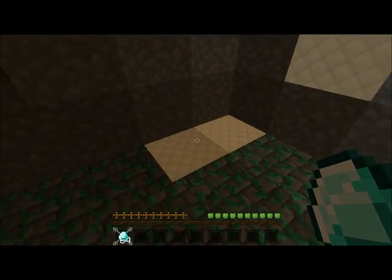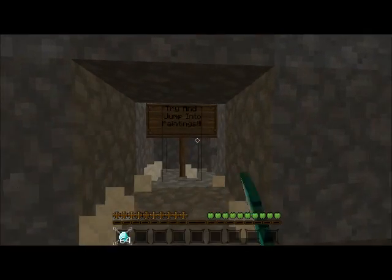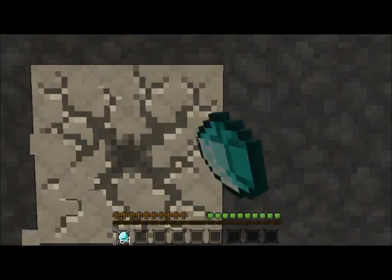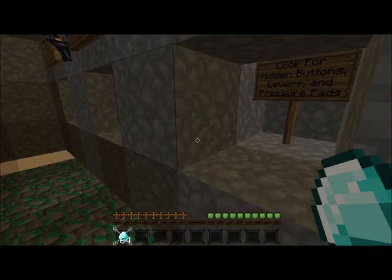Should we look at these hints? I assume that's where you have to go. Let's have a look at hints, just in case. Always check on the water. Try and jump into paintings. Scary music. Look for hidden buttons, levers and pressure pads. Should we go? Let's go.